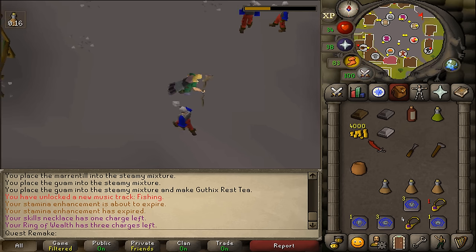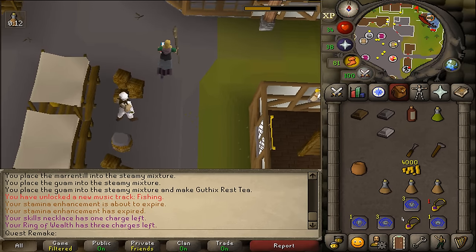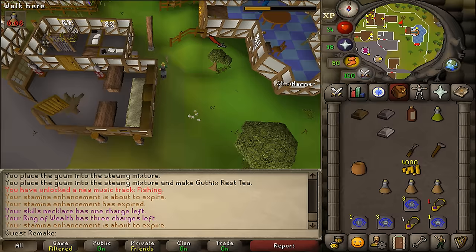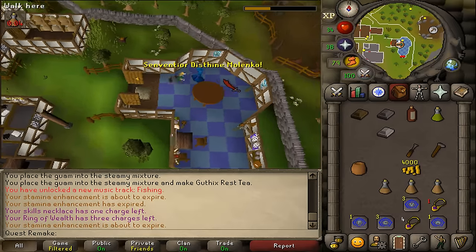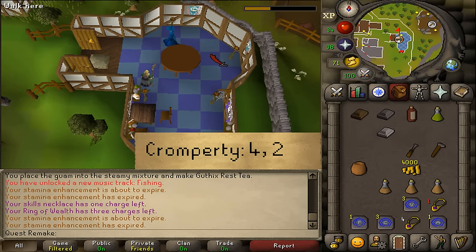Then let's go northeast to the blue building — to the wizard from the Tribal Totem quest. Let's talk to him and select option 4 and then 2.